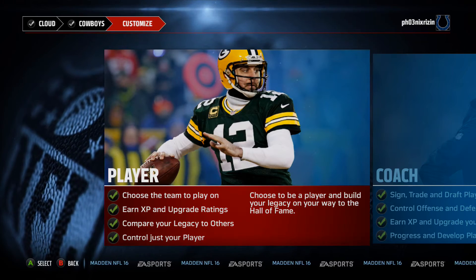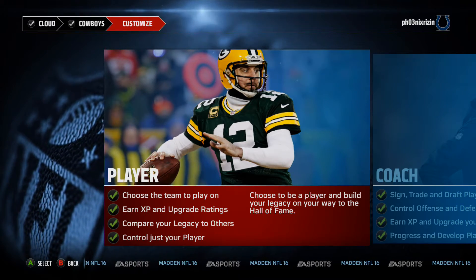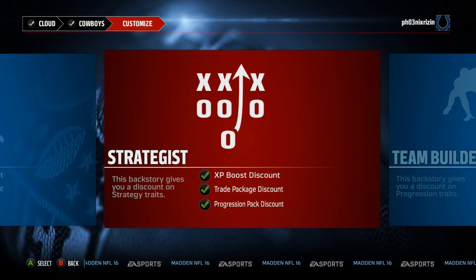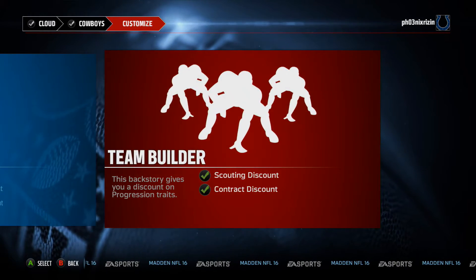Save those settings and go back and select your role, make a Coach, New Coach, Team Builder. Accept the settings on it, then hit continue.